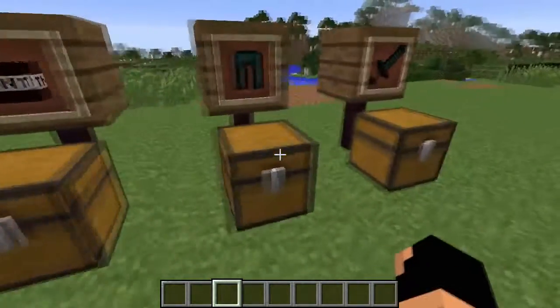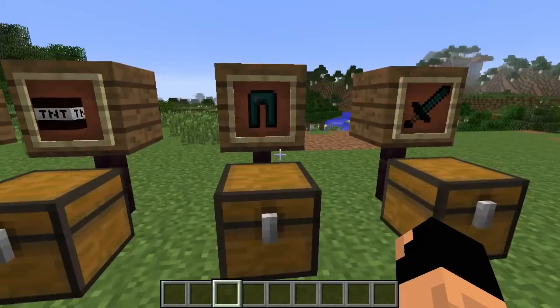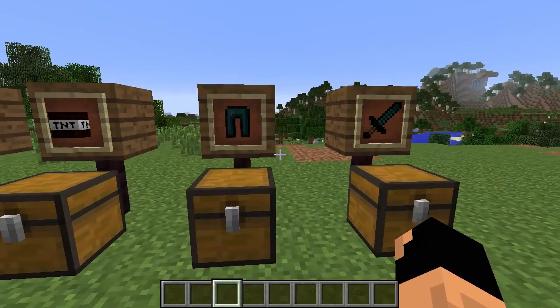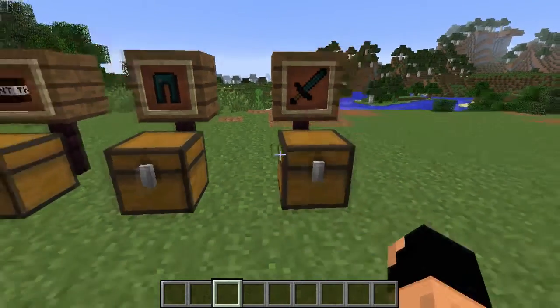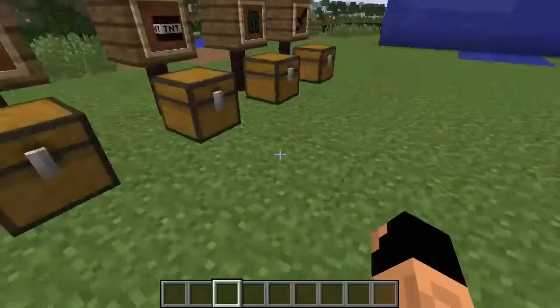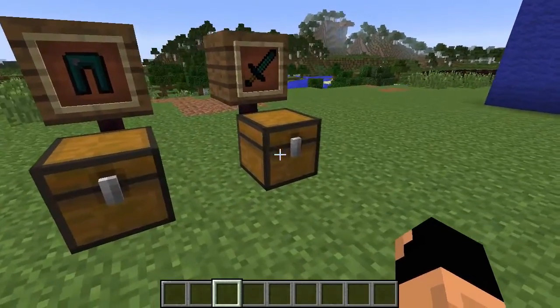The most important crafting recipe is a diamond surrounded by dark pearls — you get one dark diamond. With those dark diamonds you can craft any kind of armor: helmets, chest plates, pants, everything. This armor has about 2,000 durability as opposed to the roughly 1,500 that regular diamond has, but it is a little bit expensive given that it requires ender pearls.